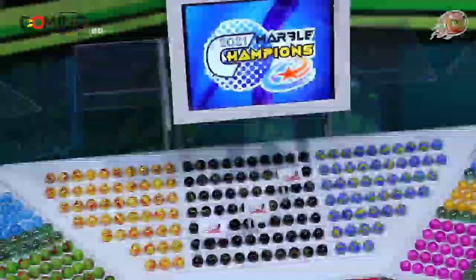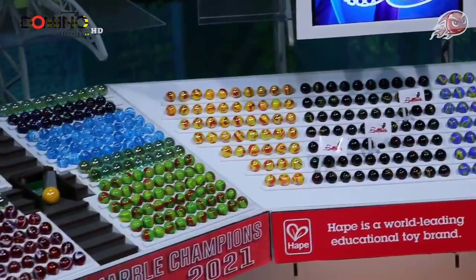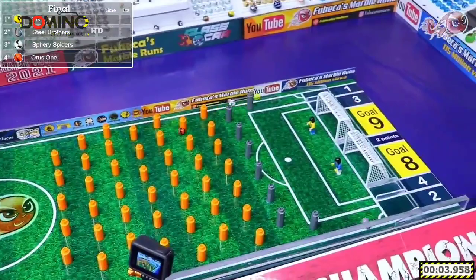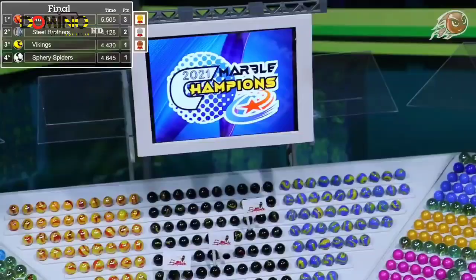The final is set: the Vikings, the Steel Brothers, the Sphery Spiders, and the Onyx. Here we go — who's first down? It might be the Steel Brothers. They've got two. There's a three and a win for Oris One — they were the slowest but scored the most, just getting it done at the end. A silver for the Steel Brothers; the Vikings by virtue of time pick up the bronze, and the Sphery Spiders finish in fourth.